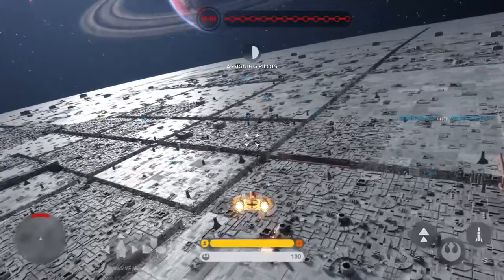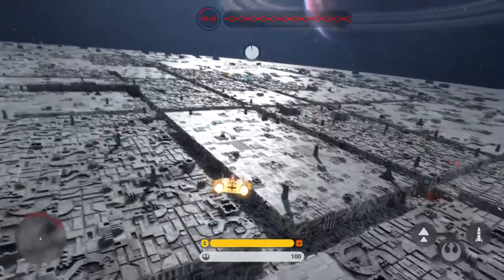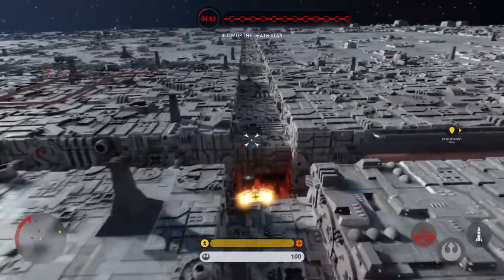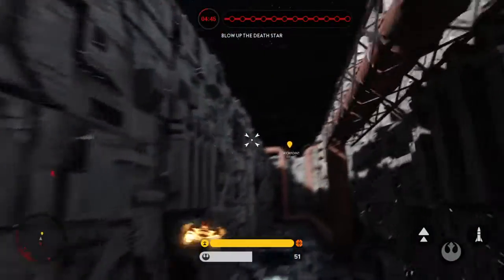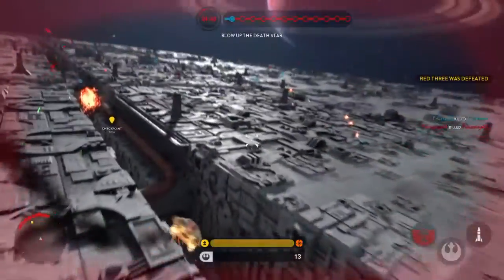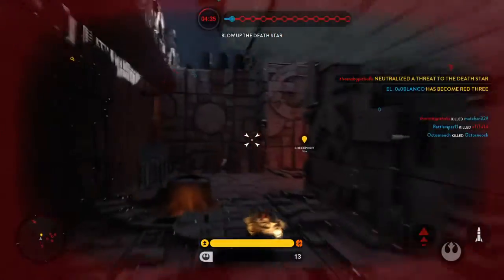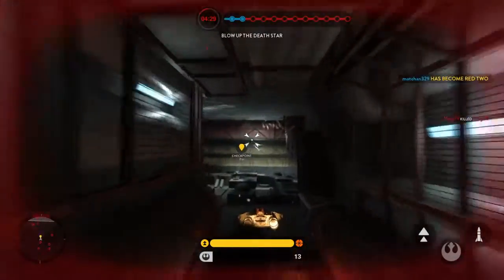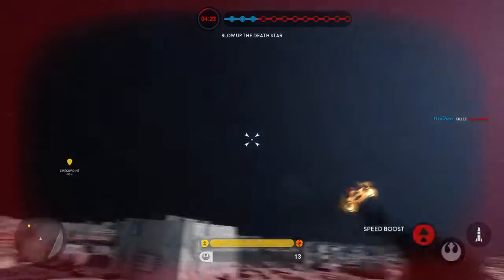TIEs have taken out our fighters in the trench, we need to set up for another run. Get into that trench and take that exhaust port out, we'll cover you. Red 3 has joined the fleet. Watch your back, hostile fighter.